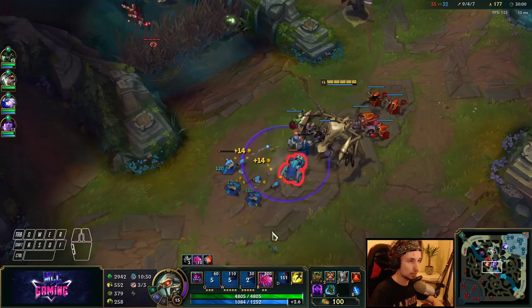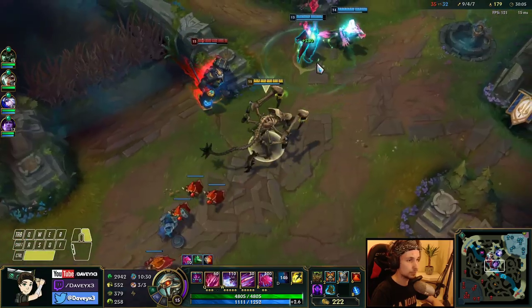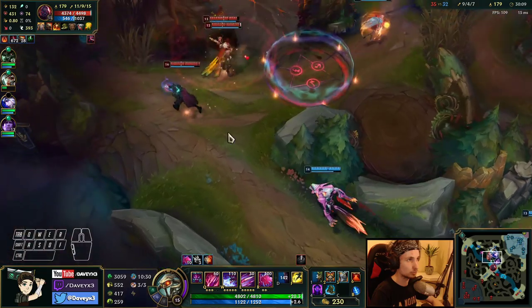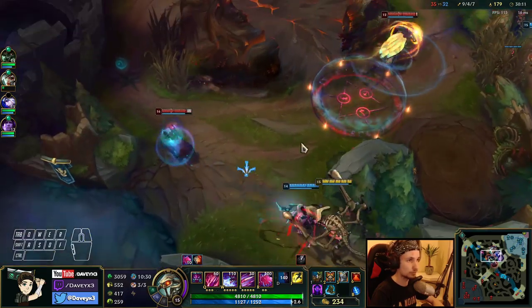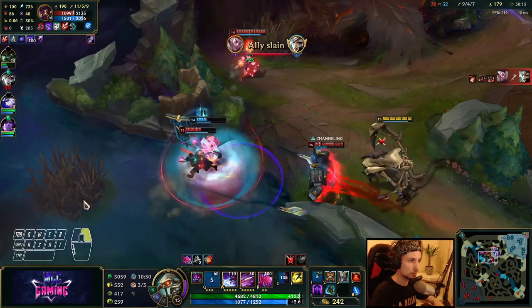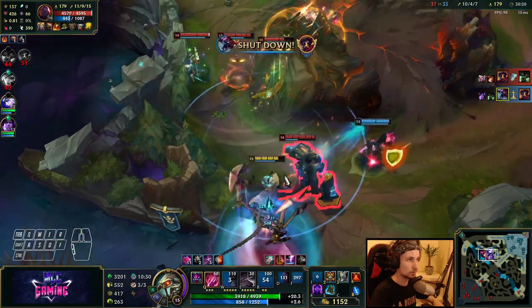The best hope we have right now is to start a fight in mid lane. We have to start a good team fight — a good team fight will get us the Baron for free.